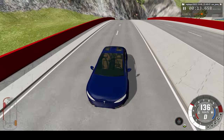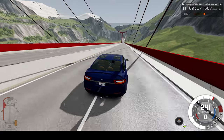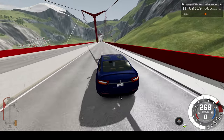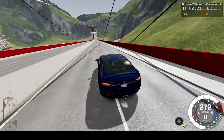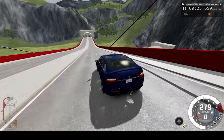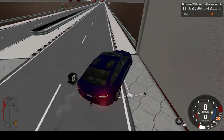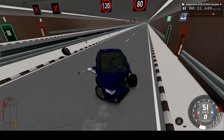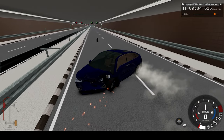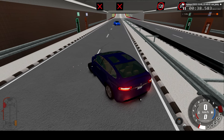Here we are accelerating already. The closing speed at impact was approximately 300 kilometers an hour. And here we make impact — one flip, then two flips. We skate on the ground until we eventually come to a rest, all in under five seconds.